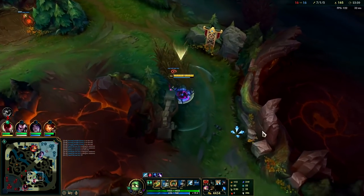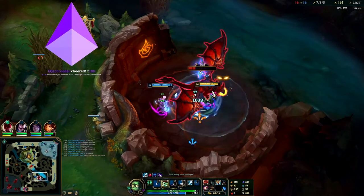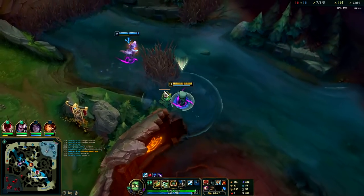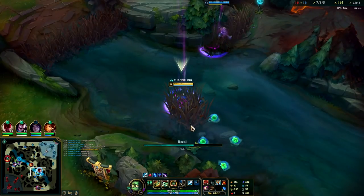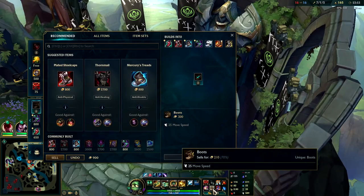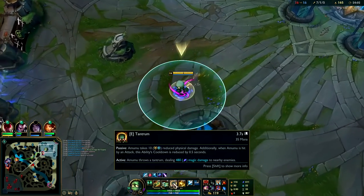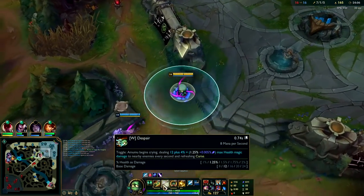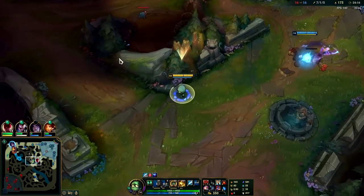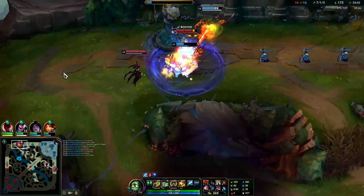I'm sitting on a lot of gold but I have a lot of opportunities so I don't necessarily have to back. We're at 600 AP — my R is doing nearly 800, my E is doing close to 500. Four percent of their max health plus 12 per second — so if I'm on them for five seconds I need Void Staff and Hourglass for sure. I only sit on gold if I can get away with it, like if I'm still stronger than they are then I don't bother to back.